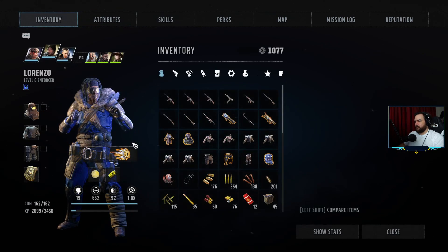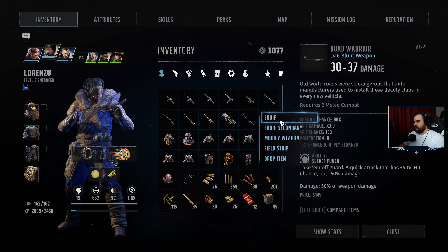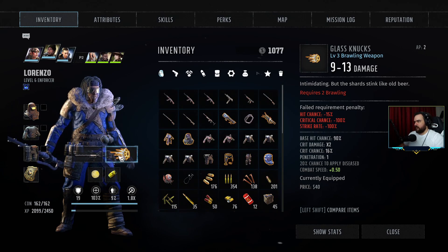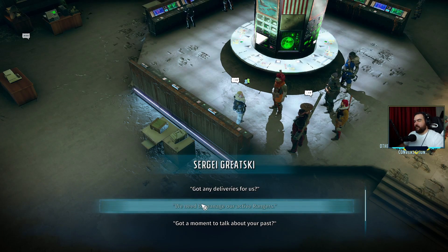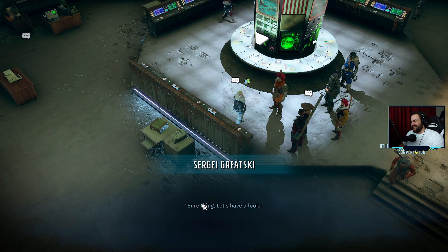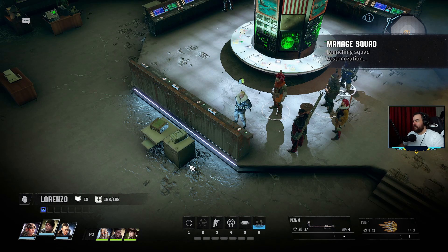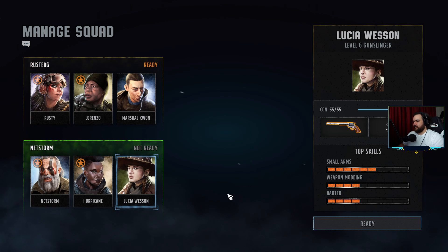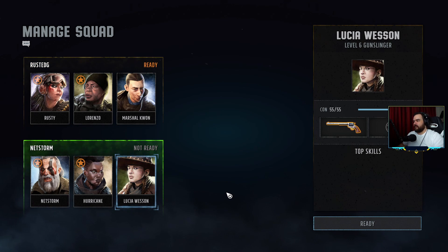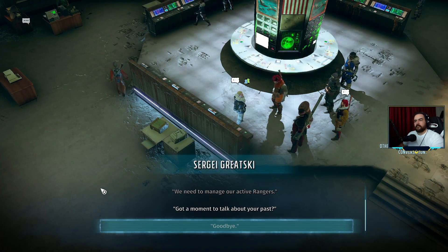So: small arms, barter, weapon modding four, survival two. Let's talk to the ranger trainer again. Good to see you — manage over 900,000. Let's have a look. Retrain Lucia. Trainer, yes — ready. There you go.